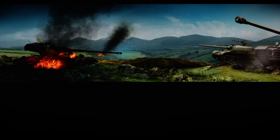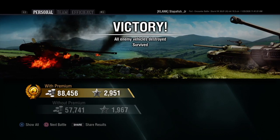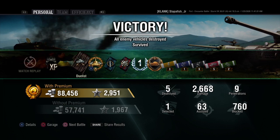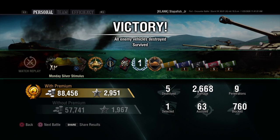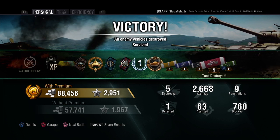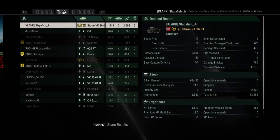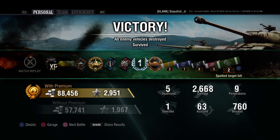Later on today I'm going to have reasons why you should get this tank, reasons why you shouldn't, and my overall thoughts — in a video coming out later today. We actually made 88,000 silver because of the 2x silver boost on Monday. We got a Steel Wall, first place, 5 kills, and 2,668 damage. Alright guys, if you liked this video, leave a like, comment, and subscribe — peace out, see ya!